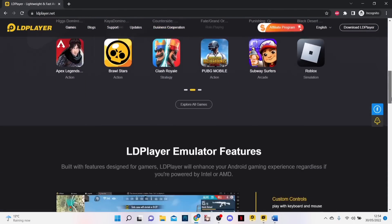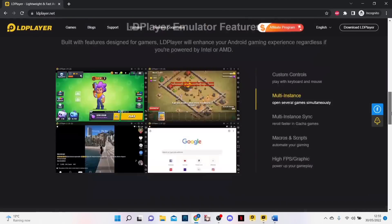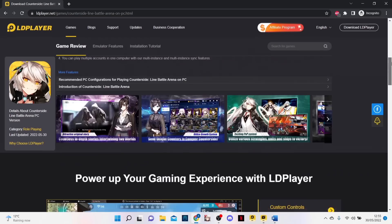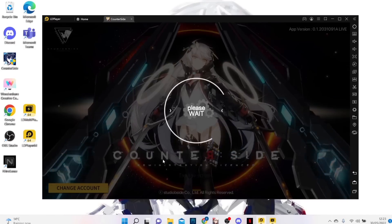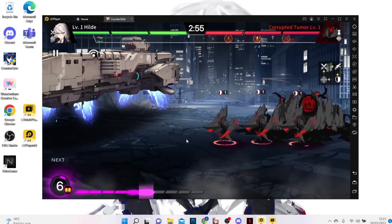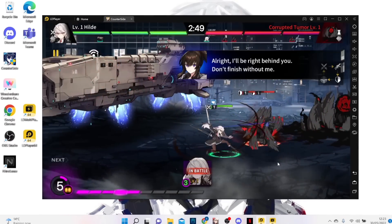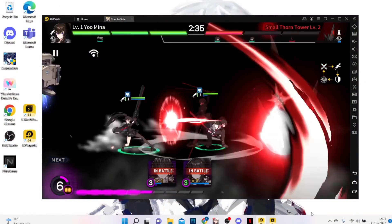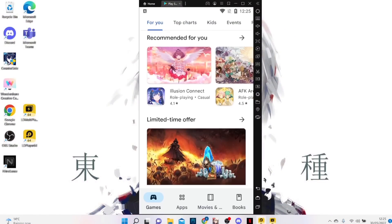This video is sponsored by LD Player. LD Player is a free Android emulator to play mobile games on PC with mouse and controller. It provides the fastest performance for Android gaming and supports various Windows systems and popular apps and games. With Counter Side Global having no PC client, I recommend using LD Player — the game runs very smooth, no lag. I've been using it for a while and it performs extremely well. Thank you LD Player for sponsoring.